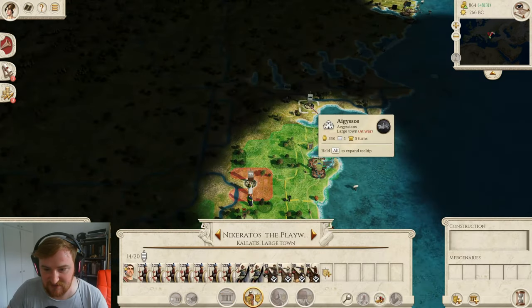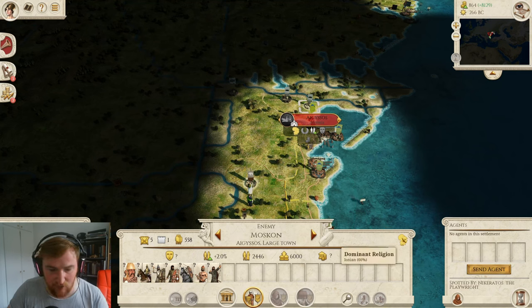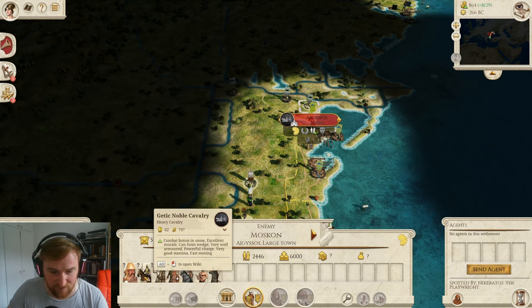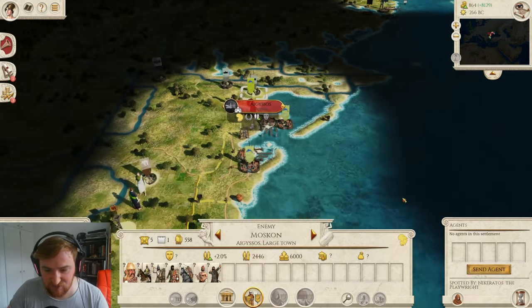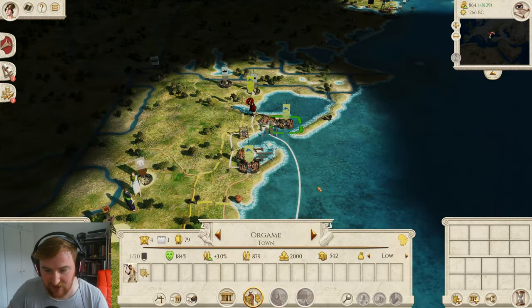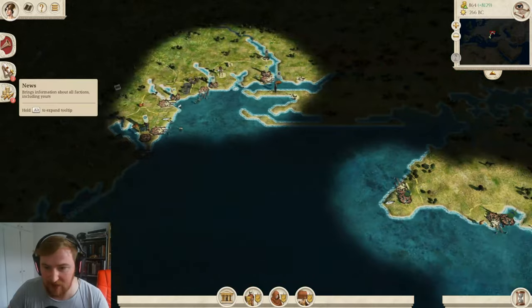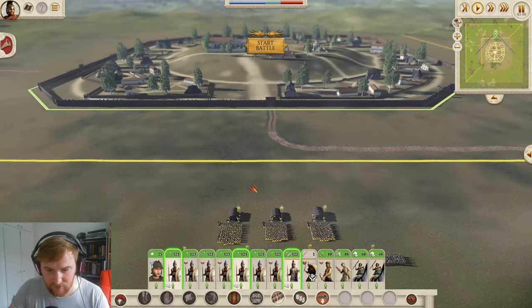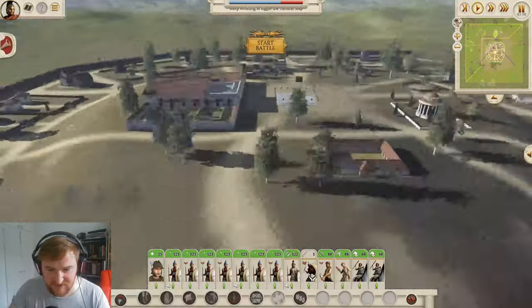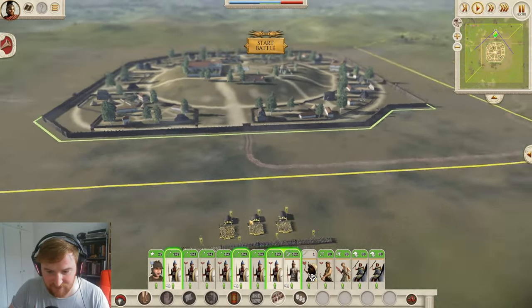We'll go straight for Aegisos, which is Ionian apparently, but as you can see from the units, they're all Dacian units - I think that's just been made Ionian by neighbouring settlements. Here we are at Busier, the capital of the Asti. Because it's a Thracian settlement, I think it's going to be a lot easier than if it was a Greek one, where it's a lot harder to get them off the town square. There's a lot of room to manoeuvre.